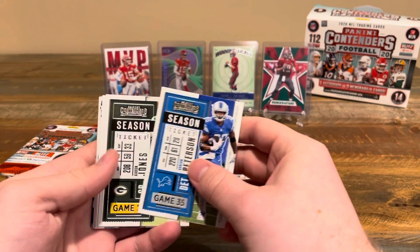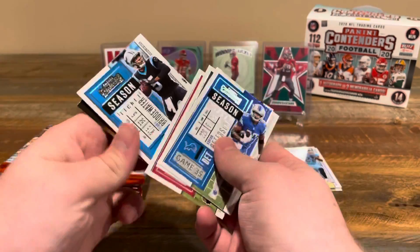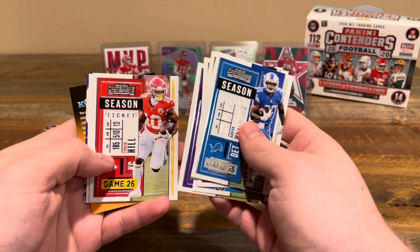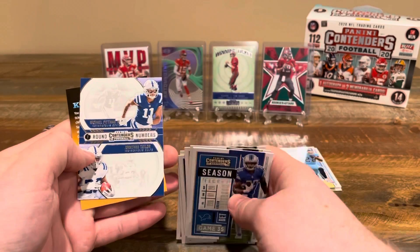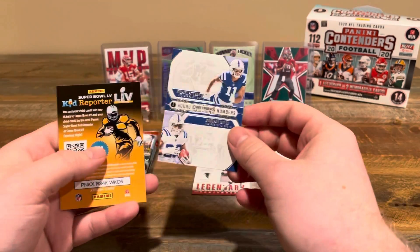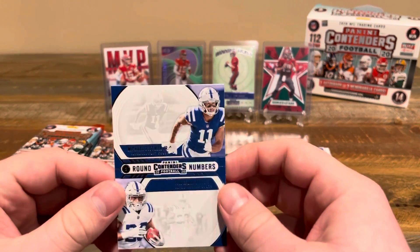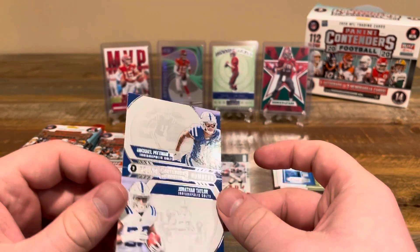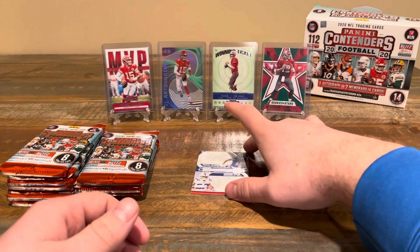Nothing too exciting in that first pack as far as rookies, but let's see the next one. We got Adrian Peterson, Aaron Jones, Nick Bosa, Teddy Bridgewater, Dalvin Cook, Tyreek Hill, JJ Watt. There's some rookies — we got Pitman Jr. and Jonathan Taylor on a dual card. Definitely both of them had pretty solid rookie seasons; this is a fun card to have. They're not super rare or anything, but don't have that one yet.